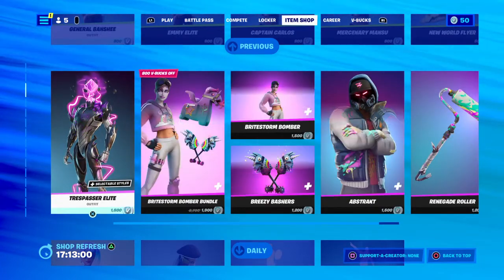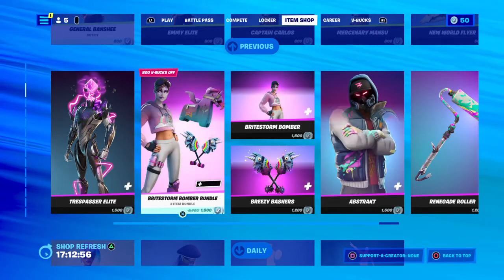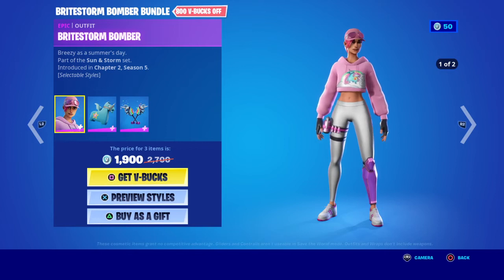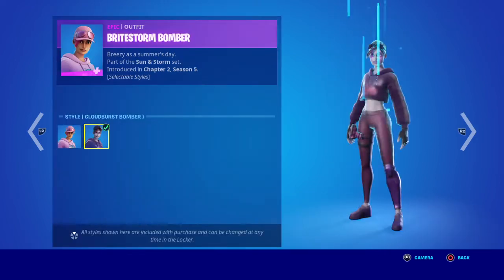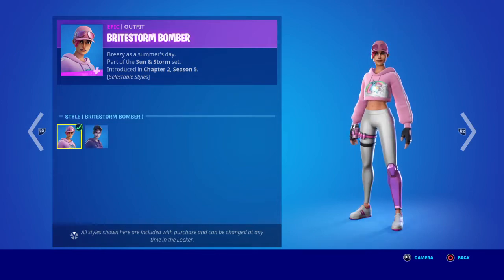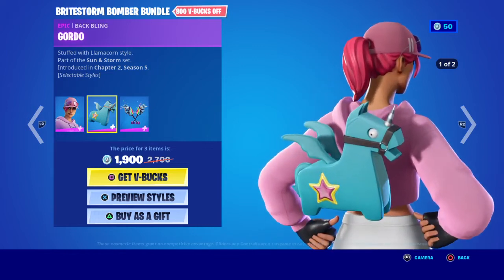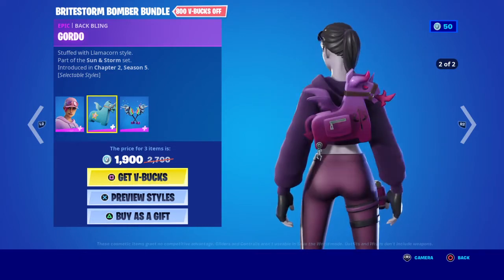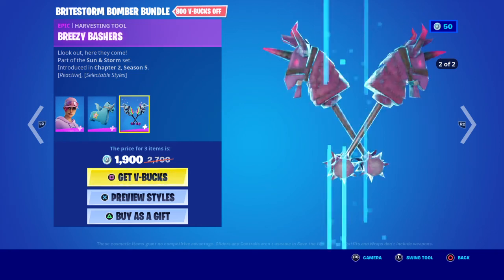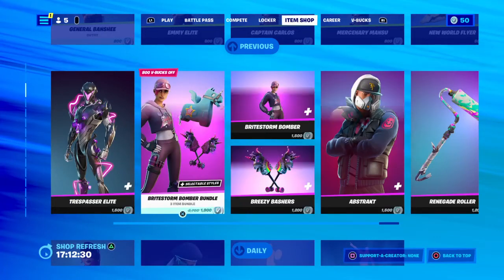Most notably, Trespass Elite is back for 1000 V-Bucks. You've got the Bright Storm Bomber bundle — three items back from Season 5 with selectable styles. You've got the purple version and the peak version, a little tiny lamb on the back which changes styles, and the unicorn one which changes styles as well — 1900 V-Bucks.